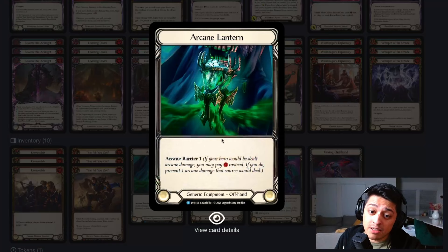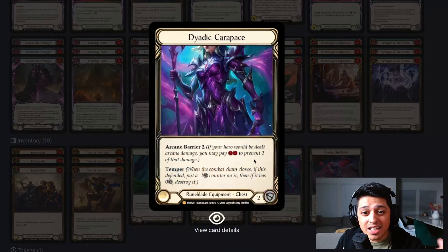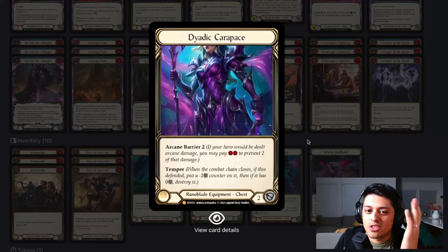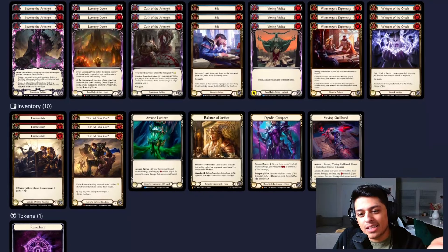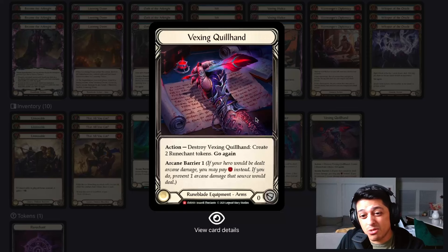We've got Arcane Lantern for an offhand — mostly for Kano matchups. Dyadic Carapace is also there for Kano; it blocks well, but I value my Tunic resource a lot more than the two-block here. I find myself itching for that one resource more than I wish I could have blocked two more. Vexing Quillhand is in the list as well for Arcane Barrier — we can run AB 4 if we want with all our blues and yellows. Or as a budget Grasp of the Arknight, you could crack it and get two Runechants quickly.